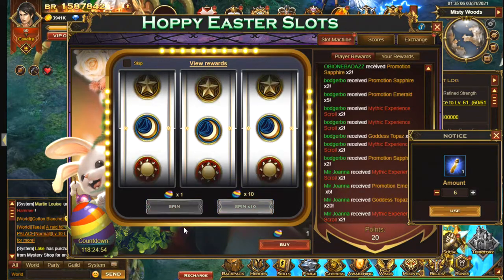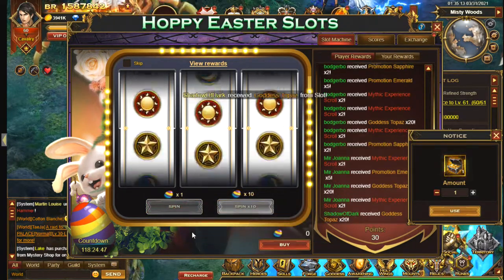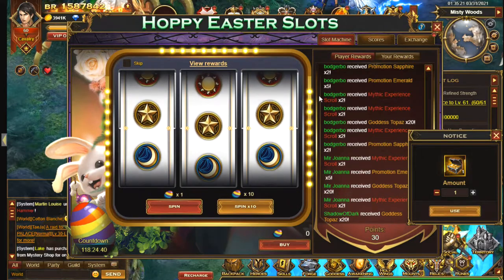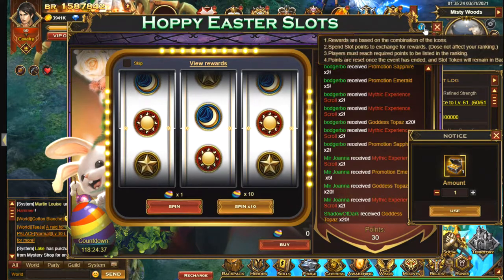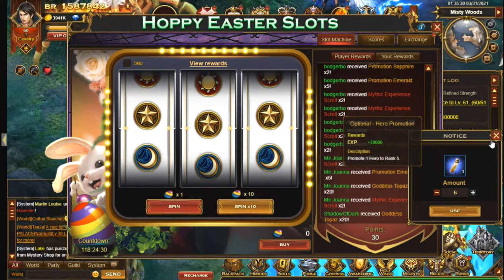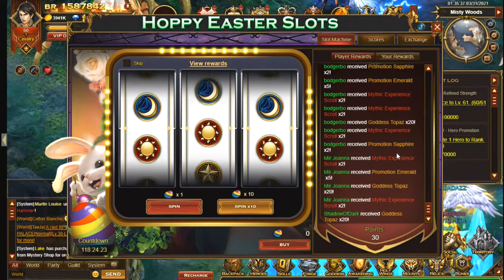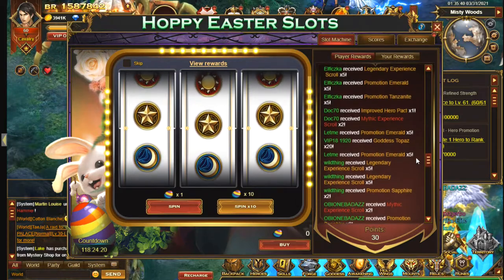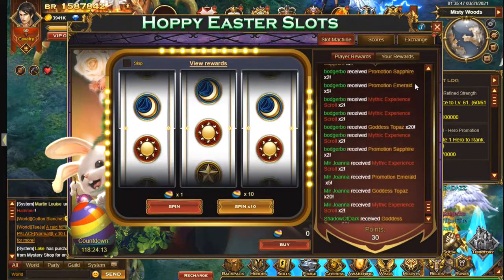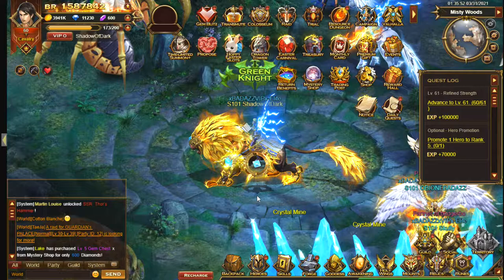I got a Power Potion — that's not especially exciting. Gold — yeah, that's very little use. Oh wait, Goddess Topaz — that's not bad. Not sure how much it costs per spin. I don't think this is really worthwhile if I'm being honest, as a lot of the time you're going to get really bad rewards. Experience scrolls and gold are basically junk items, and you can see from this what sort of rewards everyone else is getting. I think Dragon Tower would probably be better.